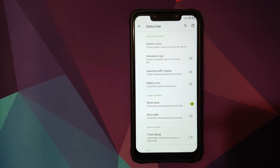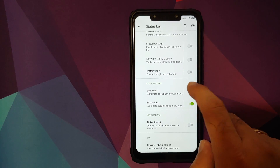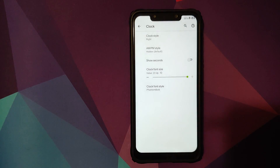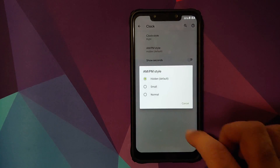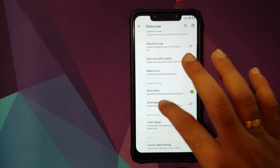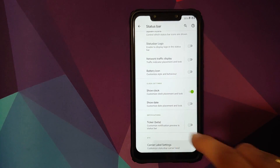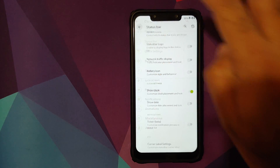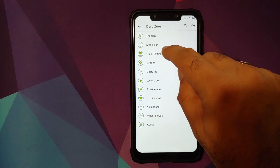Next you can customize the clock — you have toggles to show the clock including the date, and then what format you're looking for, where you want the clock (right, left, or center), whether you want AM/PM or not, and what font you want for the clock. Similar options are available for the date if you enable that toggle. You also have carrier label settings — where you want it and how you want it to look. All those options can be found in the status bar section.